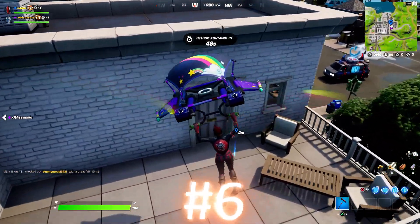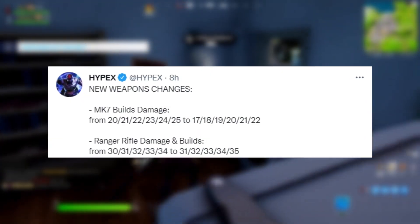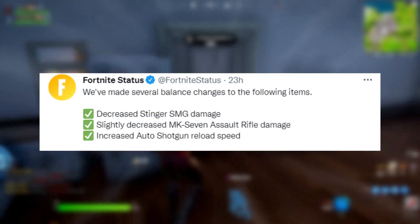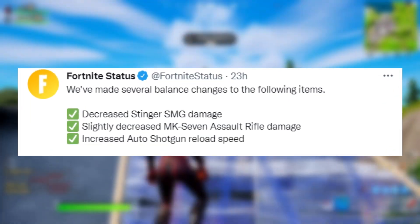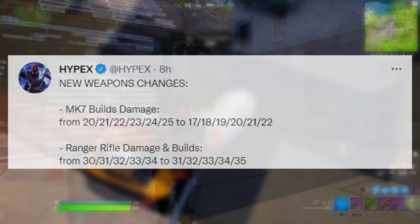We also have new nerfs and buffs for some guns in game. Starting off with the Mark 7 assault rifle, it has got a nerf again. Earlier this week it decreased the damage it does, and now it also decreases the build damage it does.